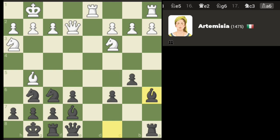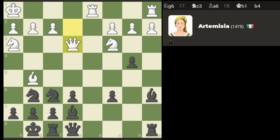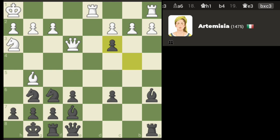We've got a discovered attack on the queen — we can win the knight with that move. I think yeah, we go after the knight, we've got the queen discovery. So we should win the knight there. Okay, so far so good.